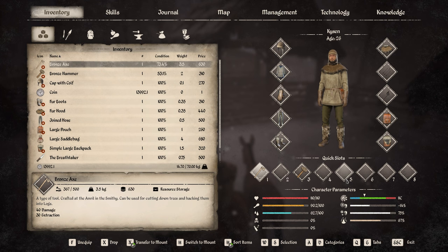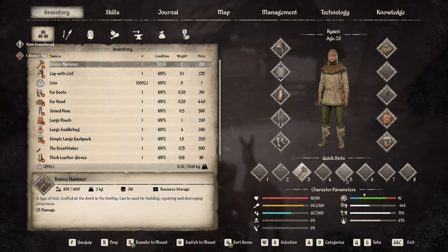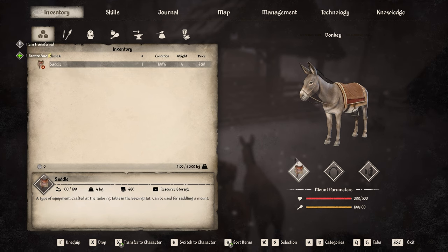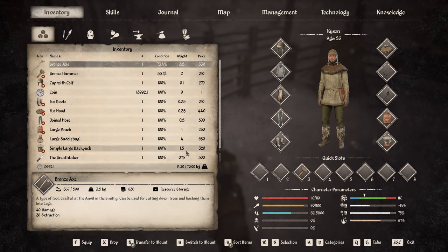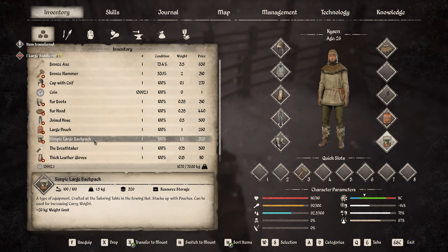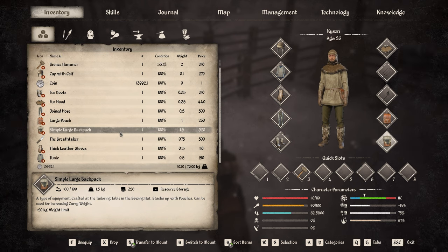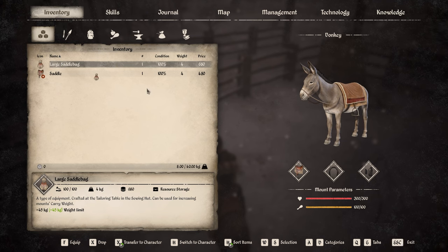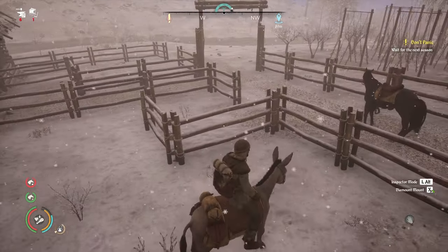Let's saddle up this donkey and ride it first, then when we go into our inventory — I meant to press H so I can switch to mount's inventory. Okay, so now we're on the donkey. If we open up our inventory and put the large saddlebag on the mount — oh wait, did I not have my backpack equipped this whole time? I actually don't think I've had that equipped for quite a while. That's definitely my bad — it'll really increase my carry weight.